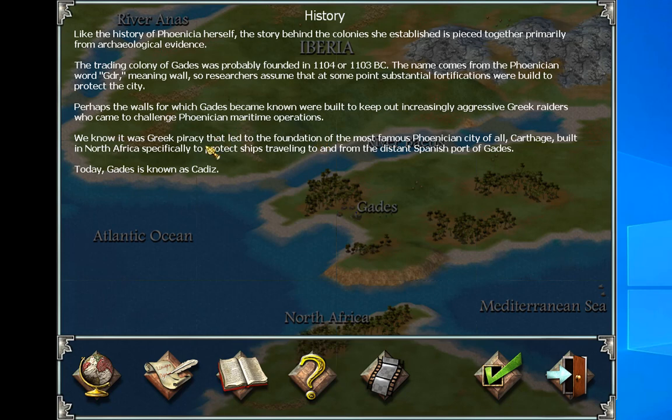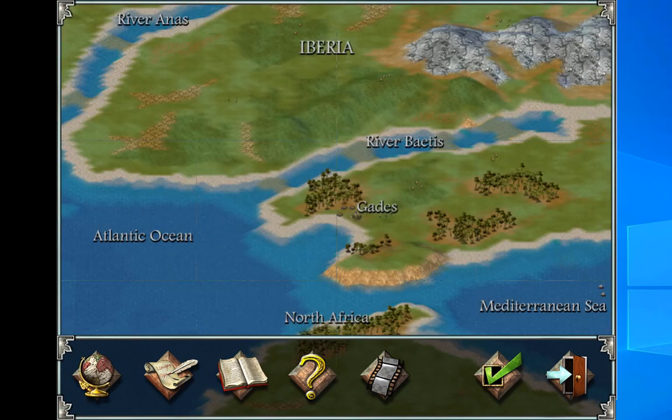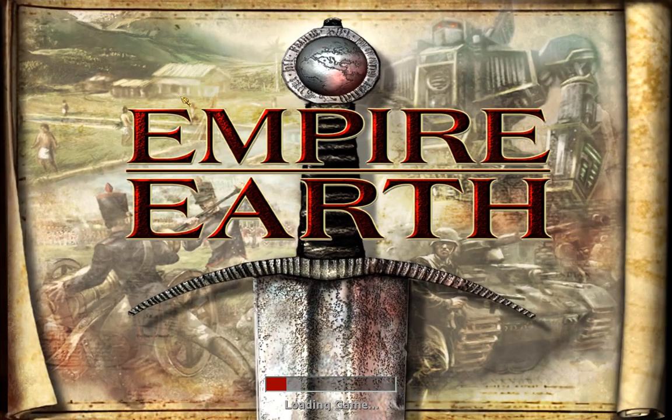It was Greek piracy that led to the foundation of the most famous Phoenician city of all — Carthage, built in North Africa specifically to protect ships traveling to and from the distant Spanish port of Gates. Today, Gates is known as Cadiz. They could have led with that — I would have had a lot more idea what was going on. Anyway, let's load the game.